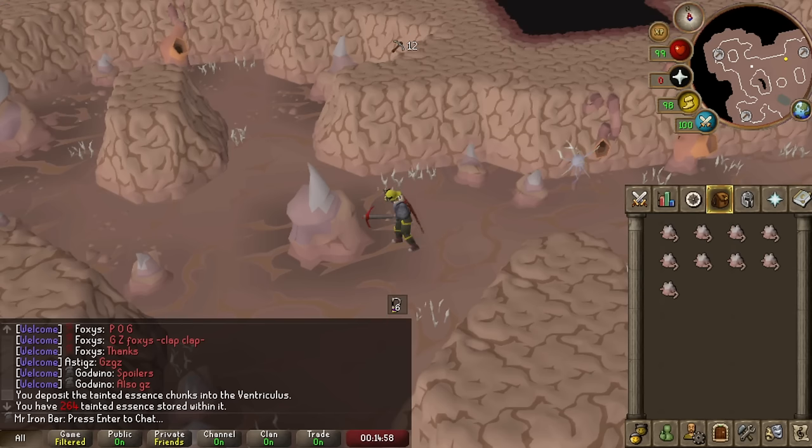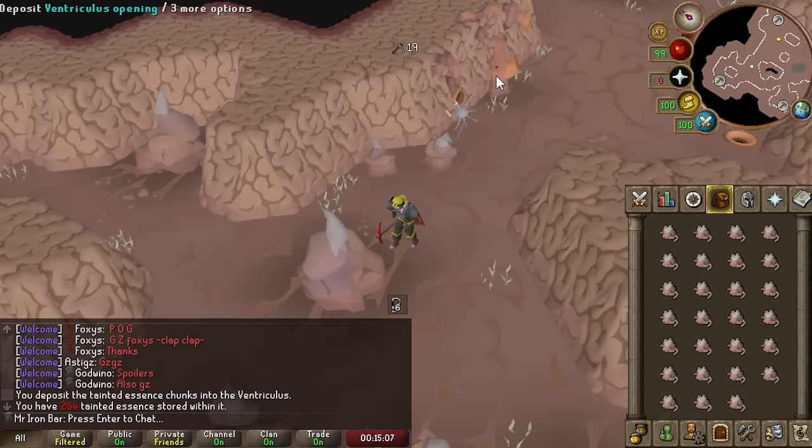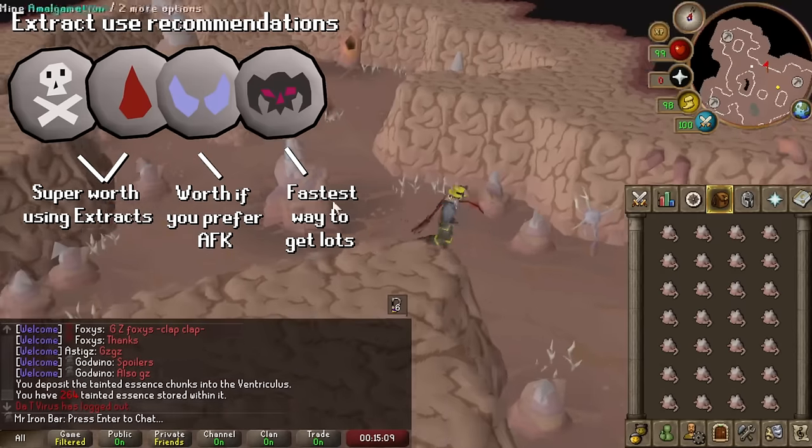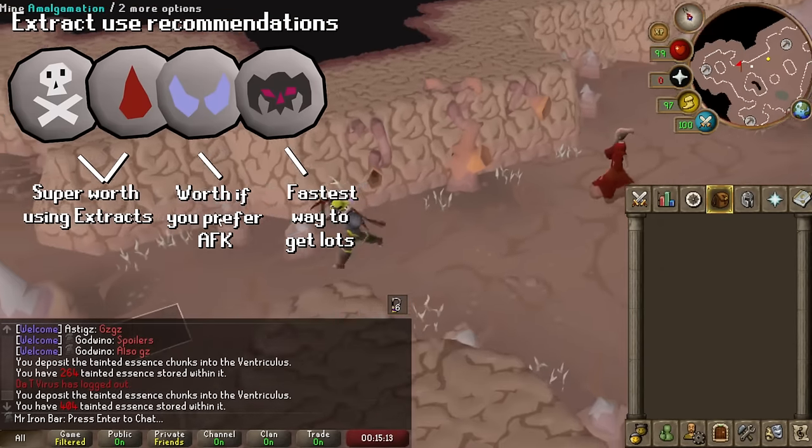After my extensive 300 million adventure using scar extracts, I can confidently tell you which runes are worth making with them. As far as commonly needed runes go for irons, it is worth using extracts to make death runes, blood runes, and soul runes. You can also make a lot of wrath runes with extracts if you want to speed up that process, although at the moment you don't use wrath runes too much.